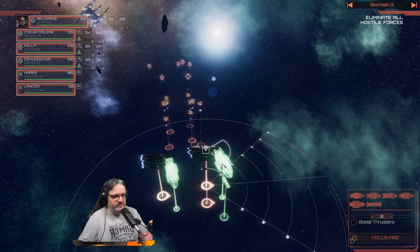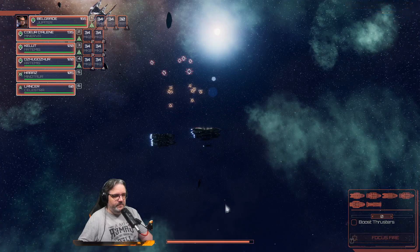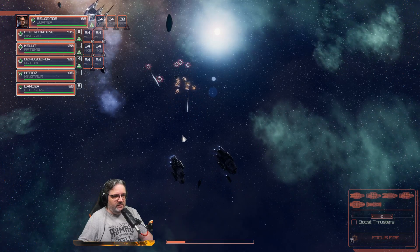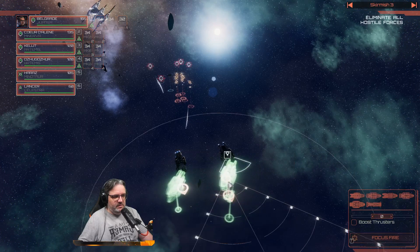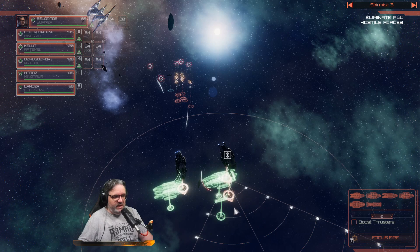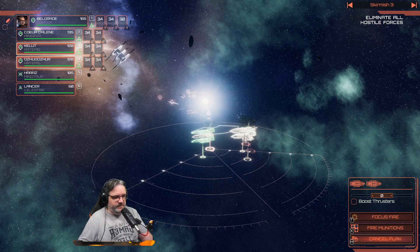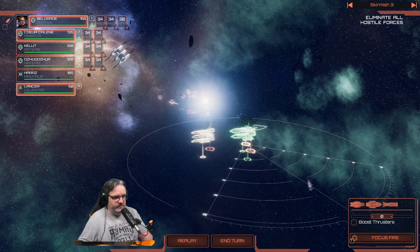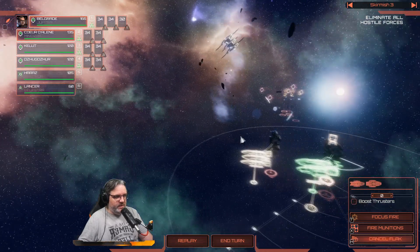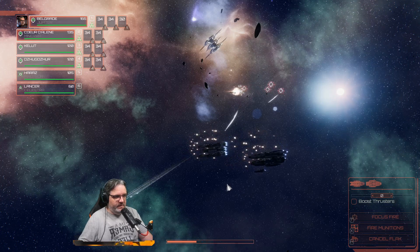We're gonna turn back on ourselves. Oh, Nemesis! We're going to go for a hard turn. They look like torpedoes - we might be able to dodge them. Missiles incoming - hostile unit identified. Get that flak up, I need lots of flak. Nemesis - did not see that coming.